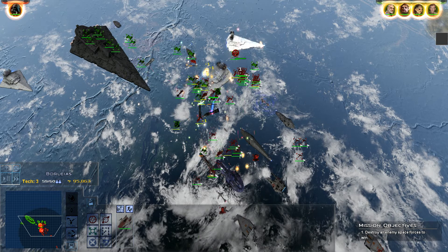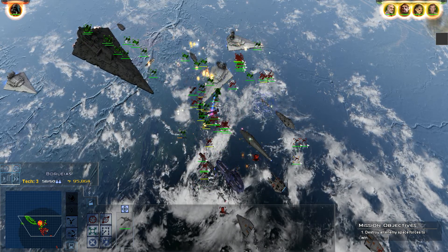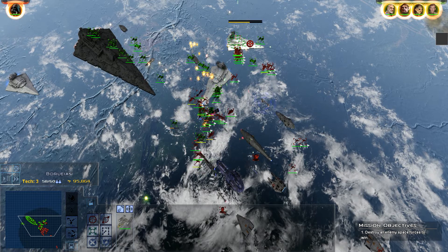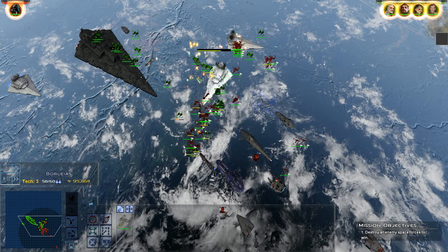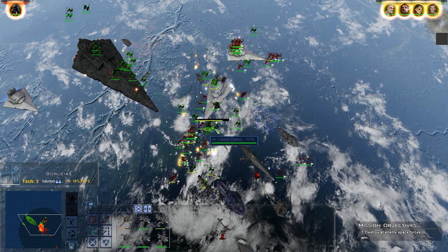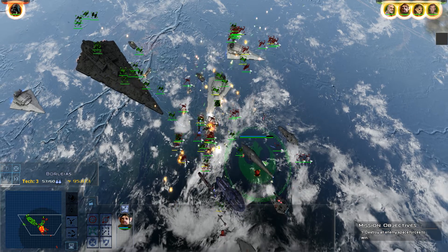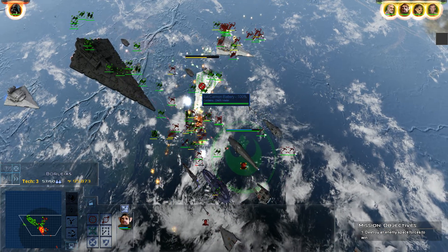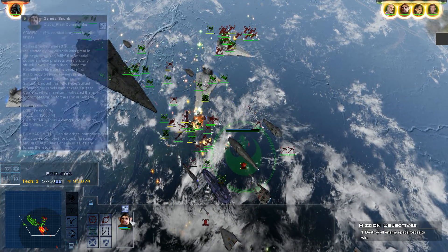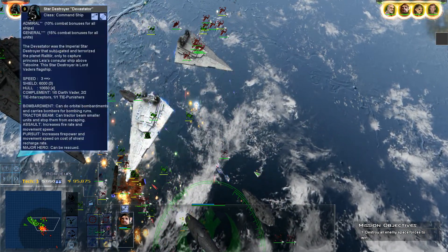Let's get our X-Wings and A-Wings on those interceptors — we've got some extra Z-95s here. Even with all their fighters, I think we are definitely winning the fight for fire superiority. I'll retreat before I lose this Dauntless because he's cool — I don't want to lose him. Admiral Snub, I think his name is — he's been with us since like the very beginning. I don't want to lose him to these people.